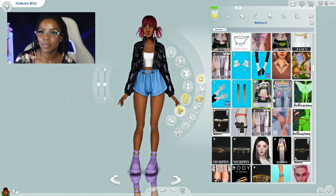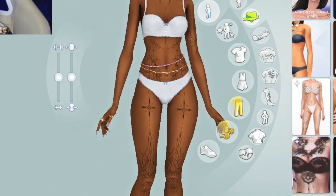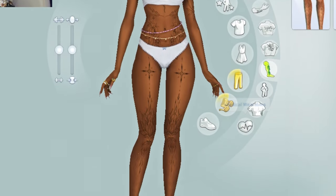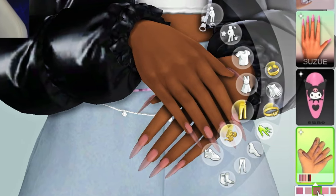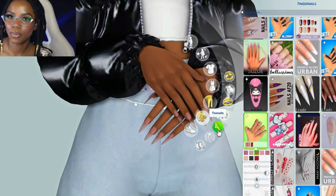Her outfit was a little bit too plain, so I decided to give her a tattoo, and also made her legs hairy because the Gen 3 werewolves have fur on their legs. The nails I gave her were really simple — I love the color with her skin tone — but I made sure they were long and stiletto. I think it really fits her aesthetic.